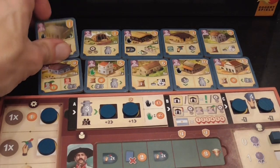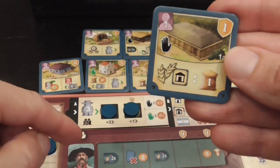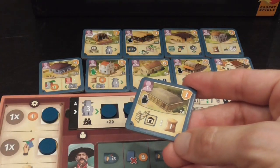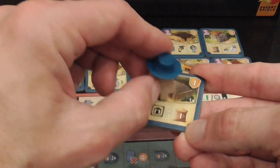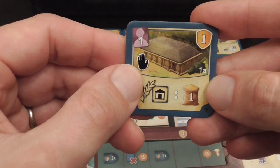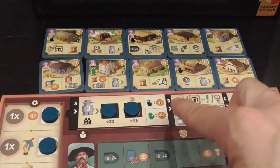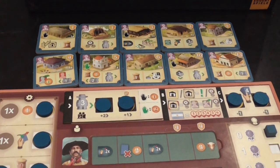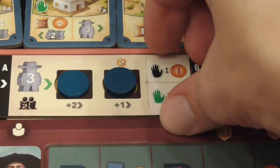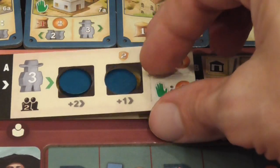These tiles represent buildings that you can build during the game — they tell you the number of carpenters needed, the victory points, and an action that you can activate when your marker lands on it. Also there are two kinds of hand symbols on the board, the black and green ones, representing the cost that people have to pay when they end their movement on a space or move through that space, which changes depending on the number of players. There are different tiles for different numbers of players.